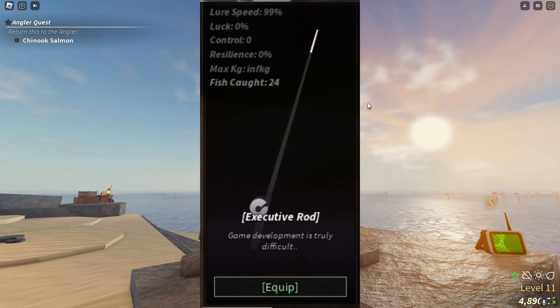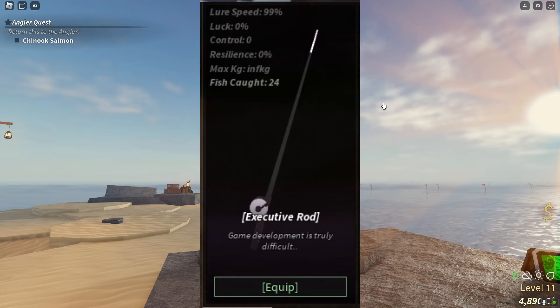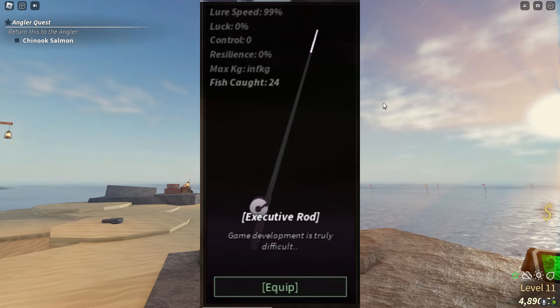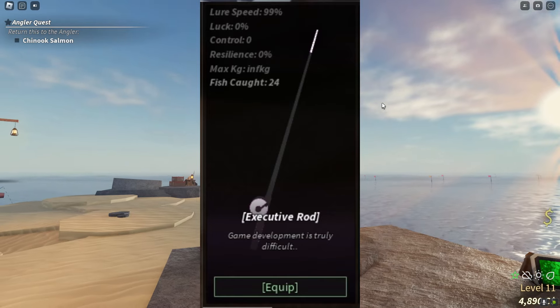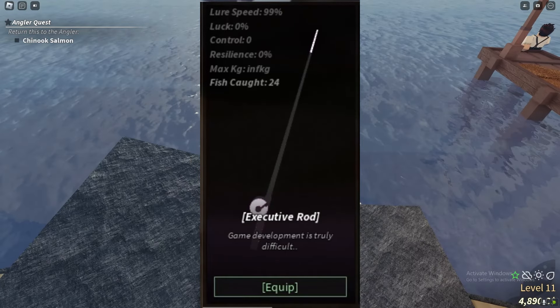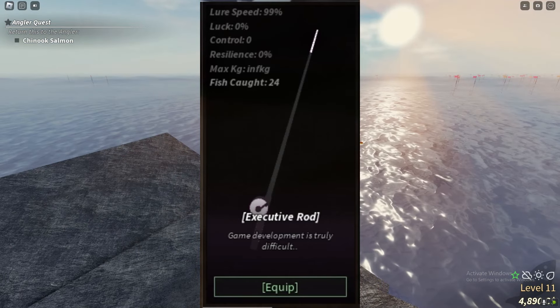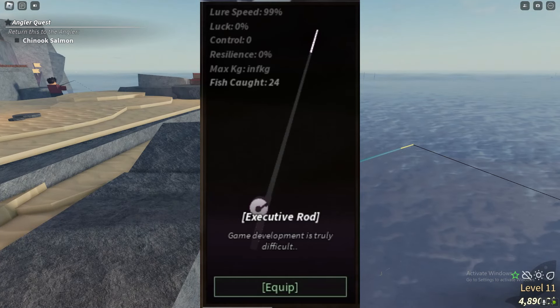So there are a few good rods in the game that I'm going to be going over. The first one is the Executive Rod, which is an admin-only rod in the game. Lore speed 99, but the luck is 0% which makes it pretty bad, but the max catch is infinite. So this is an admin rod — you can't get it, but I thought I'd cover it in this video as well.